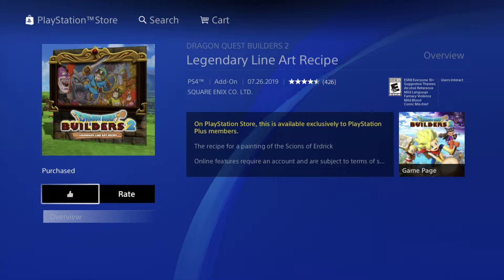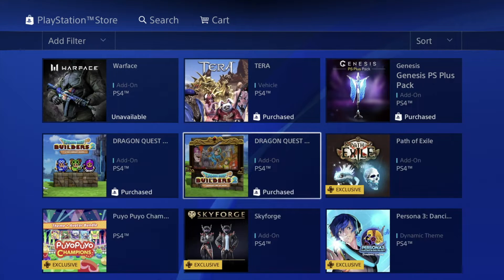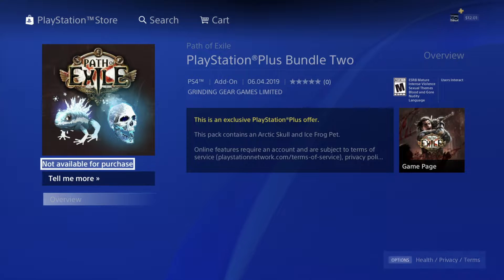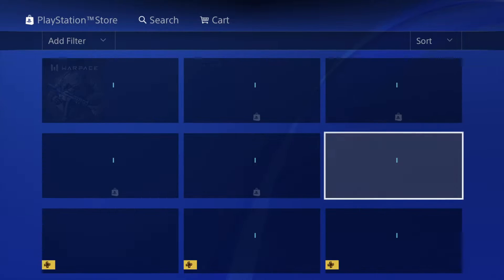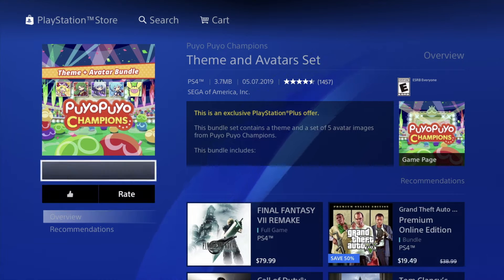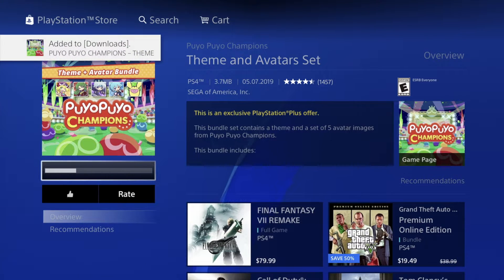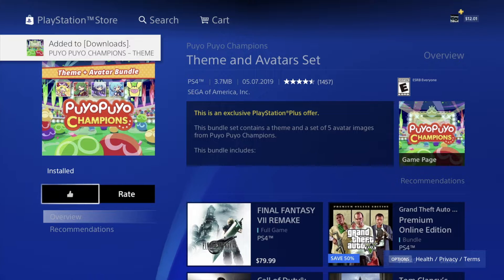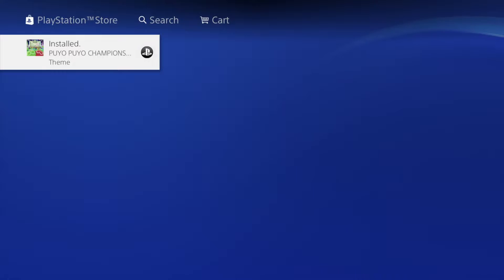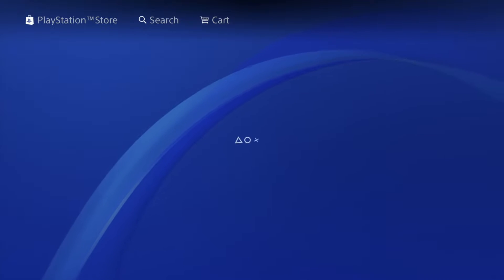Yes, even if you don't have the game you can download the add-on and get the game later — that way you already have the add-on and you're ready to go. So even if you don't own one of these games, go ahead and download that add-on. It's free, it's not charging you anything, it won't harm you. A lot of these add-ons don't even take any space on your internal storage — they just stay in your history tied to the game itself.